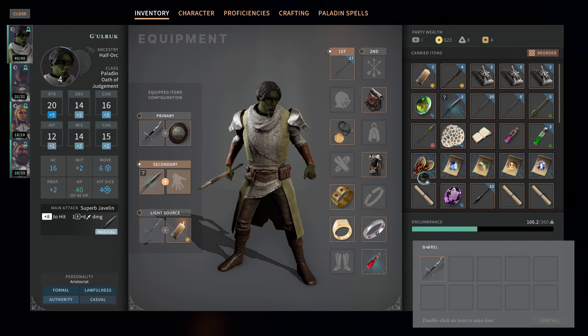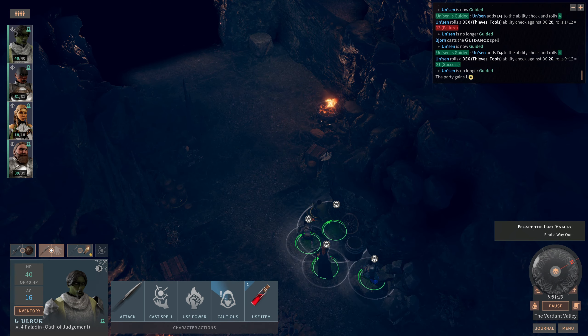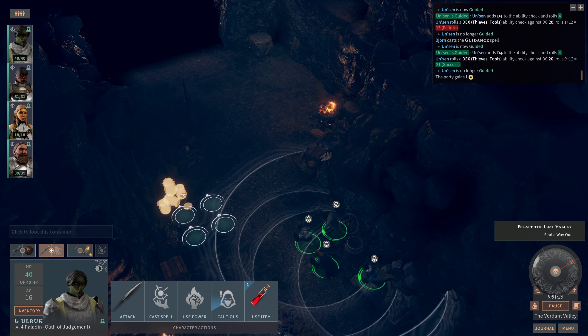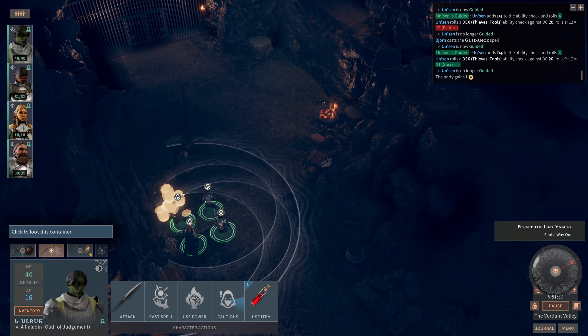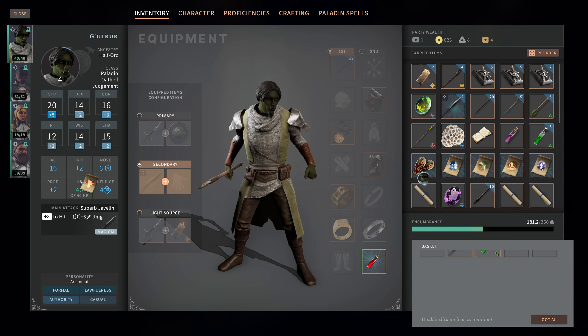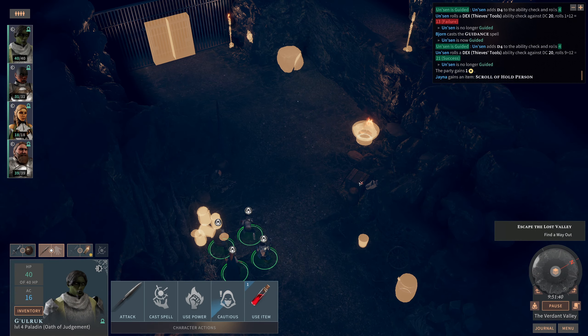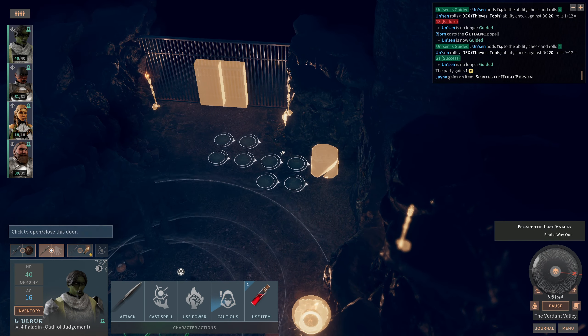This one — just a longsword. We've got even more food. Always happy for the extra chances to long rest, particularly when we kind of need to go into every fight just about as well prepared as possible. Scroll of Hold Person goes to the Wizard. Javelins and potions — or poisons or acids or something.